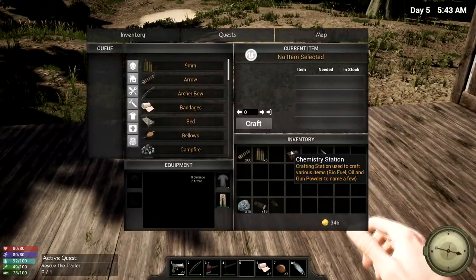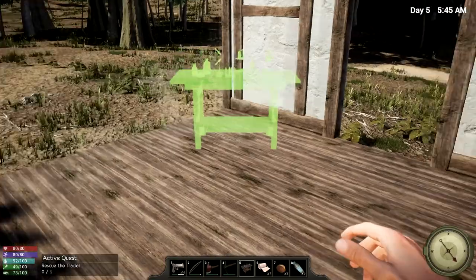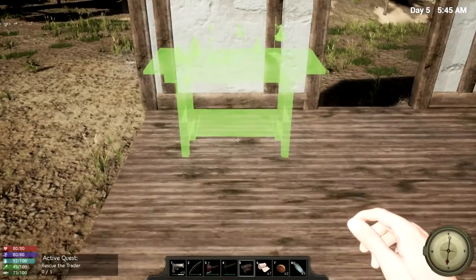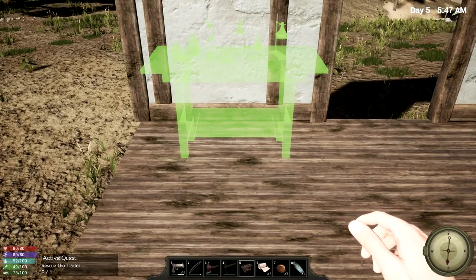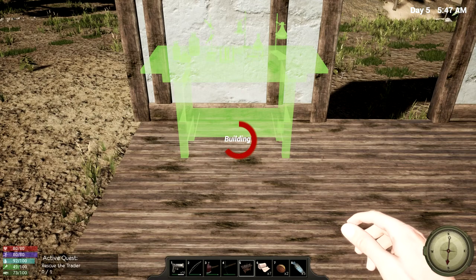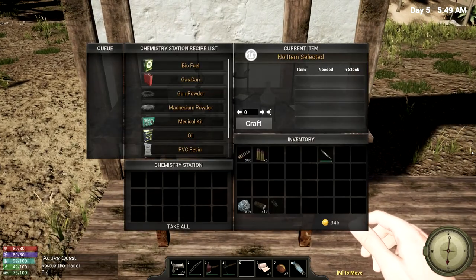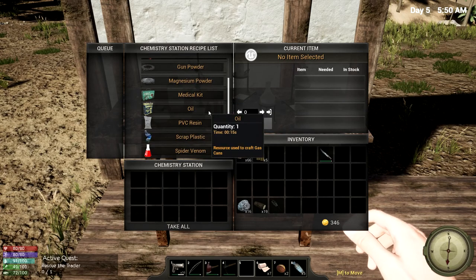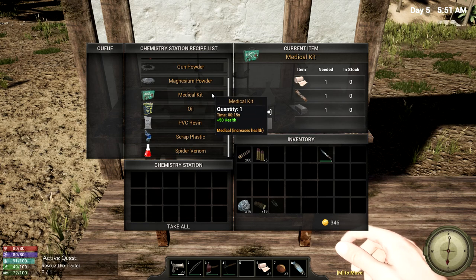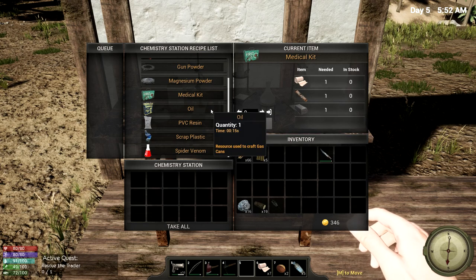Then there is also the chemistry station. Let's get you placed down. What do you have? Biofuel, gas can, gunpowder, magnesium powder, medical kit. Oh nice. What do we need for this? Lint, iron, and bandages. Okay.